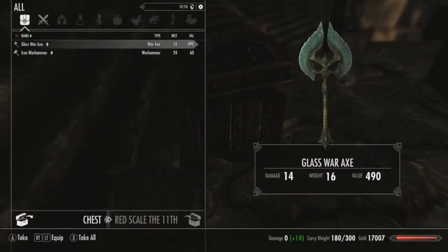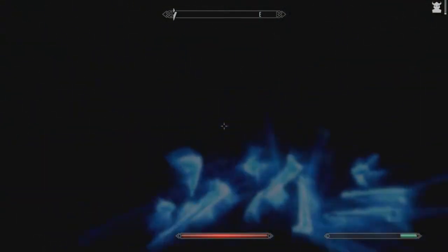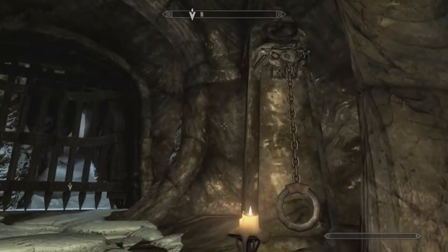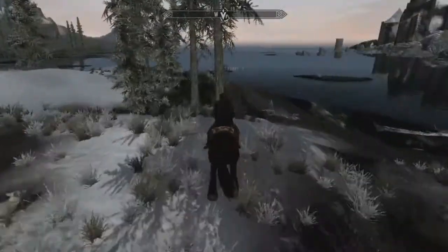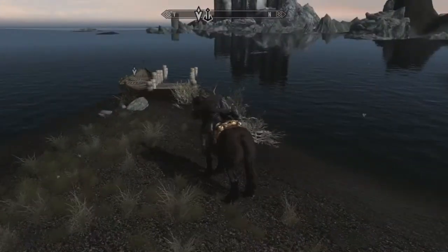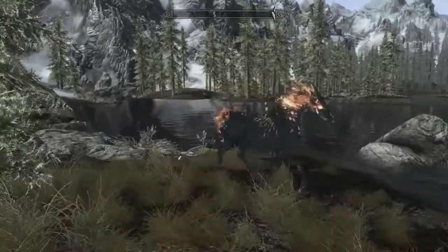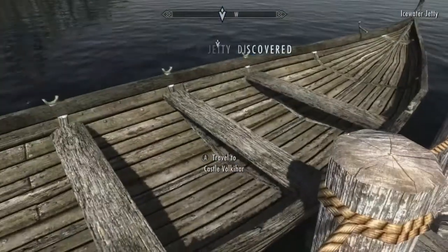It looks like here is the end of the line for this place. Goodbye, Dimhollow. We're here at the docks — this boat will actually take us to Castle Volkihar. Hopefully we can see where the hell Serana went. There she is, and there's her fire horse — she conjured it and it was super cool. It must be through the Convenient Horses mod. But yeah, we take this to Castle Volkihar and it looks pretty cool with the graphics mods installed.